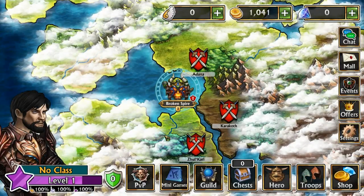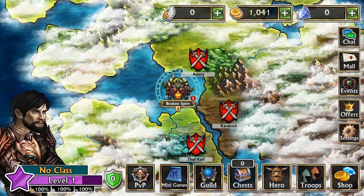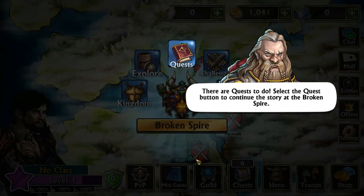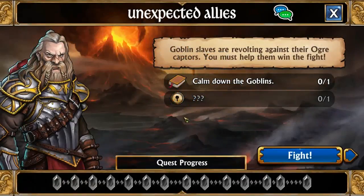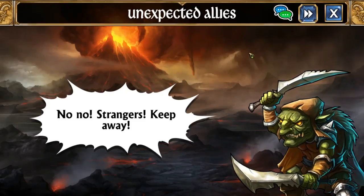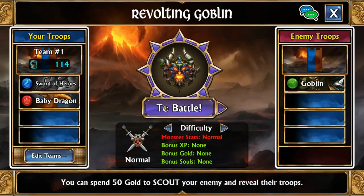There are quests to do — select the quest, button to continue story: The Broken Spire. Let's see. No stranger, keep away! To battle. Cool.